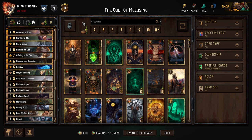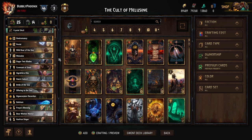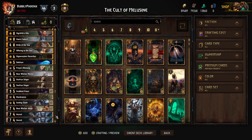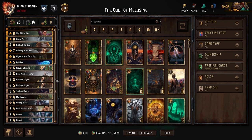Welcome back to another Gwent video. Today's focus is on the SK cards released with this update. In this deck, called the Cult of Melusine, I'm running all four new cards: Melusine, Offering to the Sea, Half-Roost Singer, and Hermit.